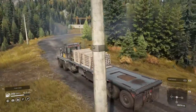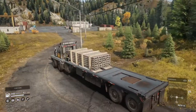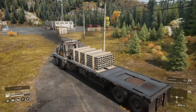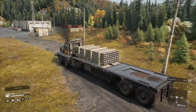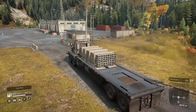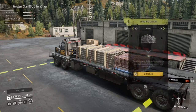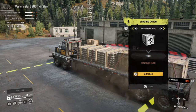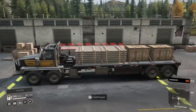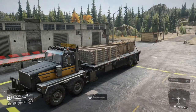Here we are at the warehouse. We just need to pick up the two service parts and then we're going to head to the rockfall and hopefully clear that out of the way. We need two service parts - there we go. We are fully loaded up now with the Twin Steer.